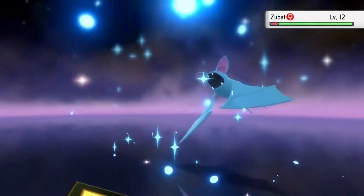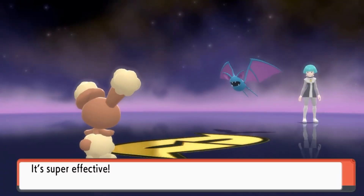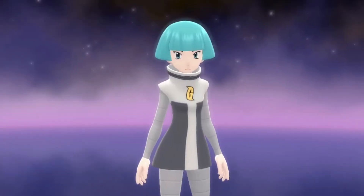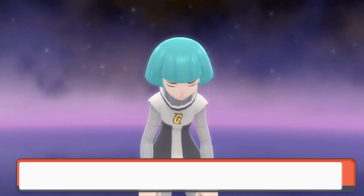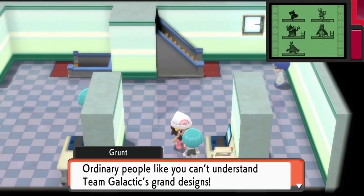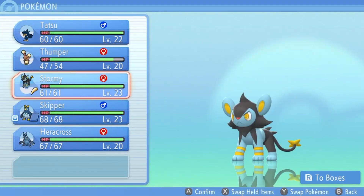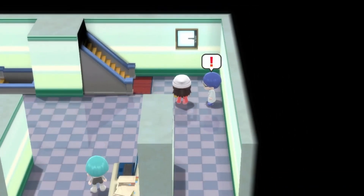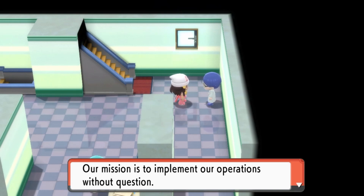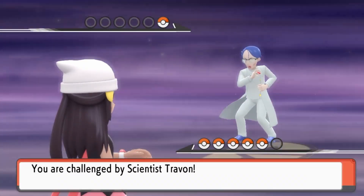Let's go — Veneery! Thunder Punch! So, we already know we're fighting Team Galactic members and we're going to fight a boss here soon, which by the way is also pretty tough. Ordinary people like you can't understand Team Galactic's grand designs. Let's have Muneiri in the lead. Our mission is to implement our operations without question — it is all for the New World Order that our boss will lead.